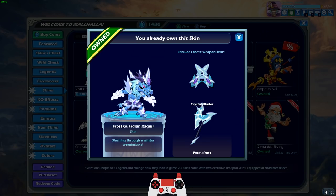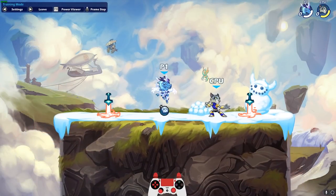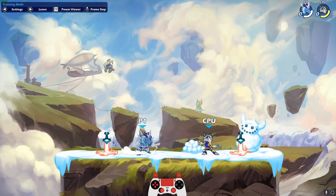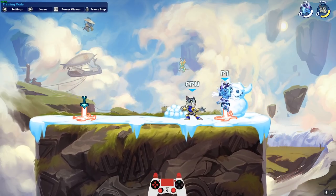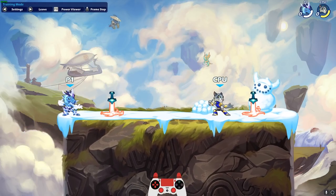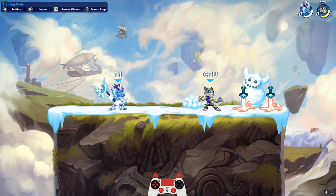At least, that's what most of us would think. So unfortunately, Frost Guardian Ragnir does not breathe frost. However, thanks to the awesome and growing modding community in Brawlhalla, we have a mod that will allow the frost dragon Ragnir to finally embrace the frost breath. Let me demonstrate.